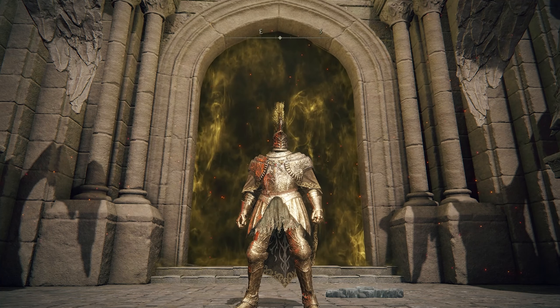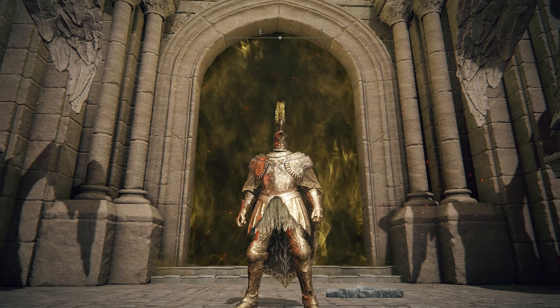Alright, to turn off the Godskin Noble's AI, all you have to do is enter the fog gate from max range, so as far away from the entrance as possible. What I like to do is stand a few feet away from the first step and slowly inch forward until the prompt appears.